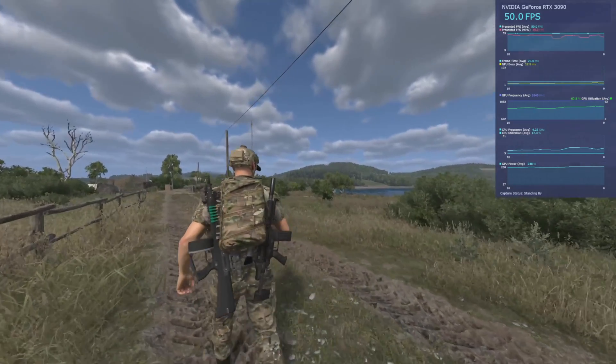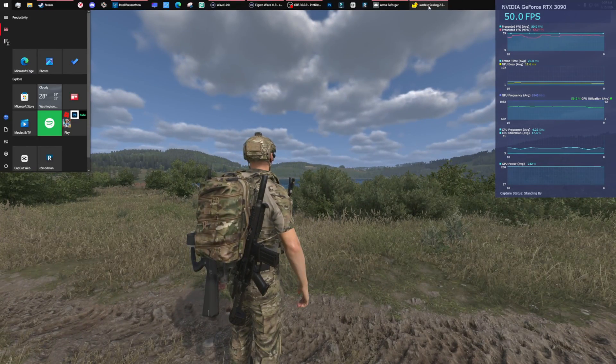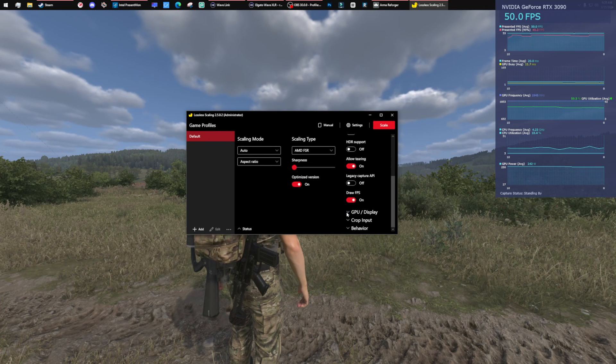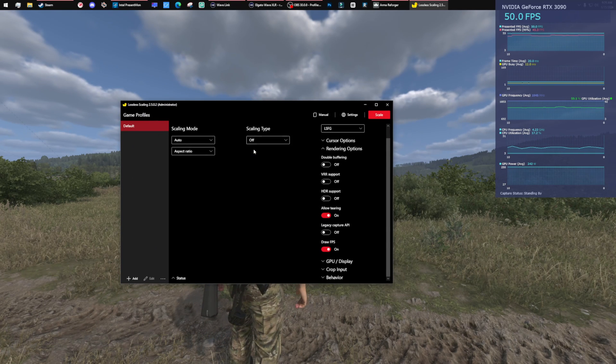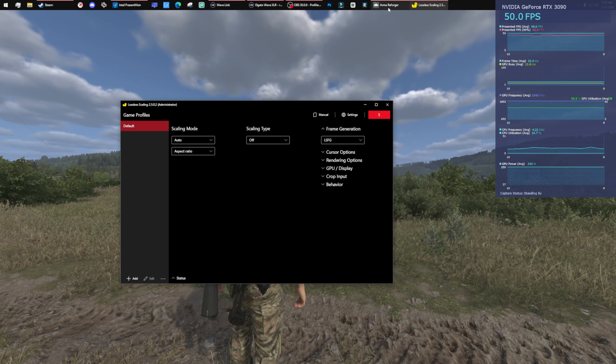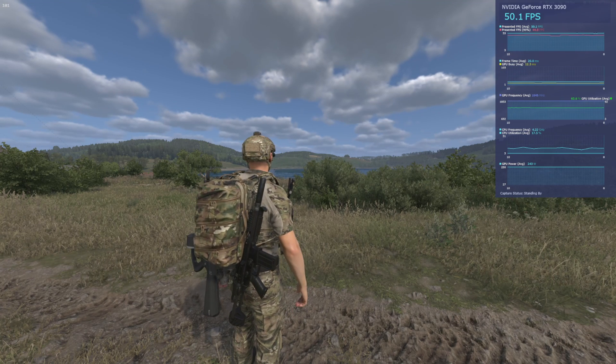We're pulling about 200 watts and you can see the GPU busy and frame time. Now we're going to activate the frame gen. This is the lossless scaling window. I had FSR on — I'm going to turn that off. I have Draw FPS on, which someone in the comments mentioned lets you see the fps the frame gen is giving you. I'm allowing tearing for less latency, and LFG is on. Tabbing back into the game — and there it is.